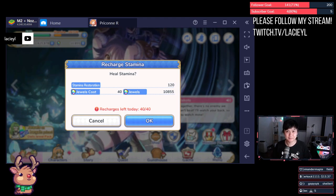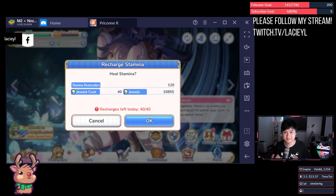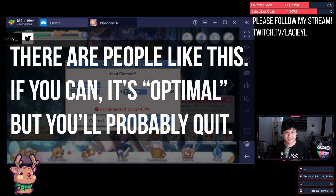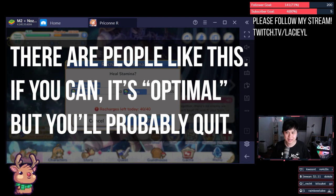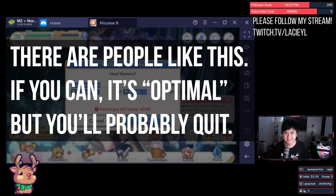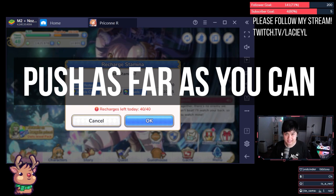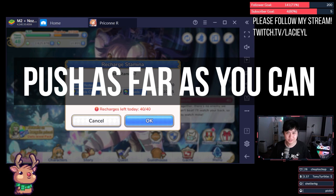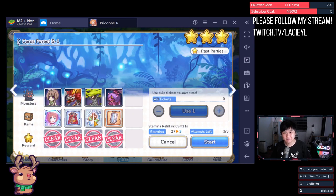That is unless you're playing like a madman and you're not rolling until pre-fez, which is probably like eight months or something. Push as far as you can. The further you push, the more options you have and combinations of equipment that you could farm. This dramatically increases the value of your stamina spend because you could potentially be getting two or three of the materials you need as opposed to just one.